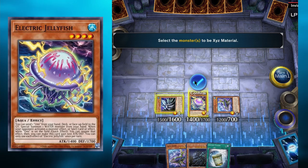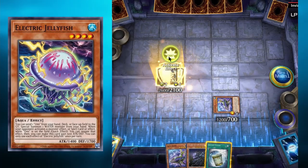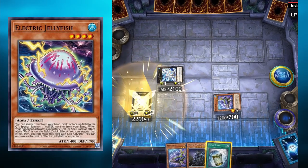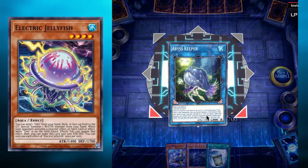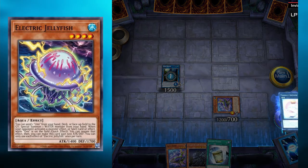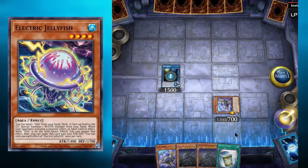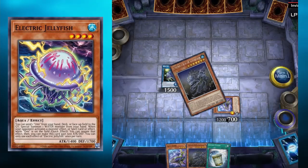If you don't have a Celacanth in hand, you can XYZ summon into Bahamut Shark using Jellyfish and Leaf Fish, then detach Leaf Fish to summon Toadally Awesome. If you made it this far, your opponent doesn't have a Nibiru or hand trap. You can then link away your Toad and Bahamut Shark into Abyss Keeper. Abyss Keeper starts chain link one and Toad is on chain link two — Toad adds Celacanth to your hand, and Abyss Keeper special summons Celacanth from your hand.